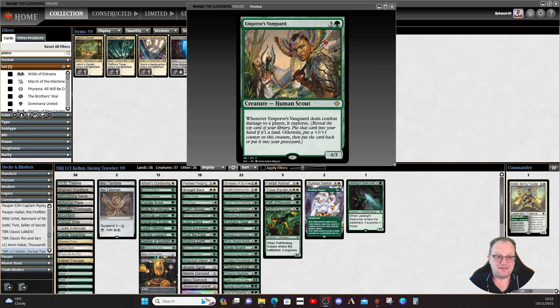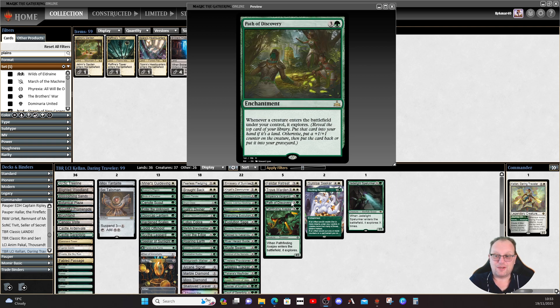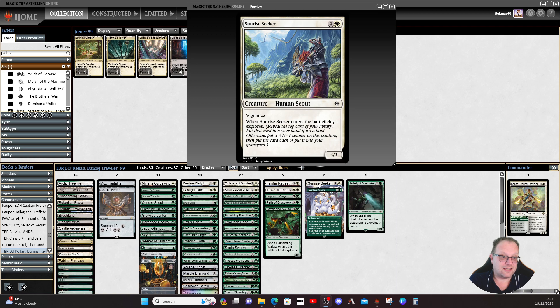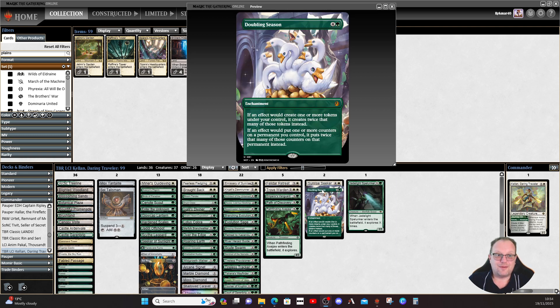Emissary Vanguard deals combat damage to a player and explores — we had to have that in here. Path of Discovery is one of the key cards from Rivals of Ixalan — whenever a creature enters the battlefield it explores. I expect this will be removed as soon as possible by opponents, but at the start it works really well. Finally, one of the dinosaurs — Pathfinding Axejaw from Lost Caverns of Ixalan. It's a dinosaur that explores when it comes in, probably the biggest creature in the deck most of the time. It's one of the few white creatures with explore, so it had to be here.